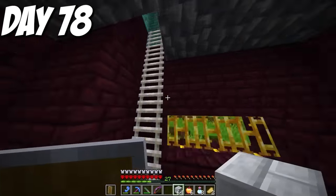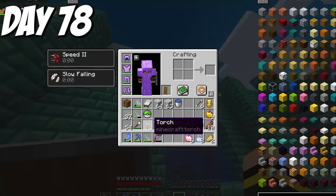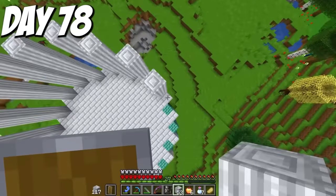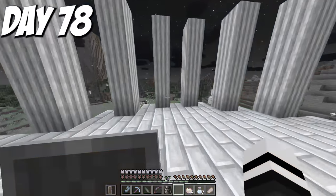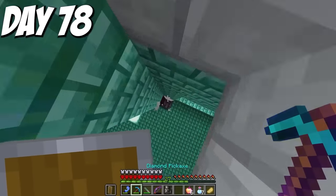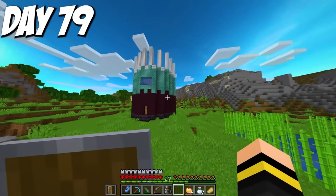I did not add a roof because I was waiting until I made the next and final level. The next morning I looked at my tower from the outside and it was beginning to look interesting. I now needed to master the earth element. I repaired my bow and spent day 79 hunting food because I knew I would need a lot. Day 80, I got out my nature's compass and headed towards the nearest earth biome, which was fortunately very close.